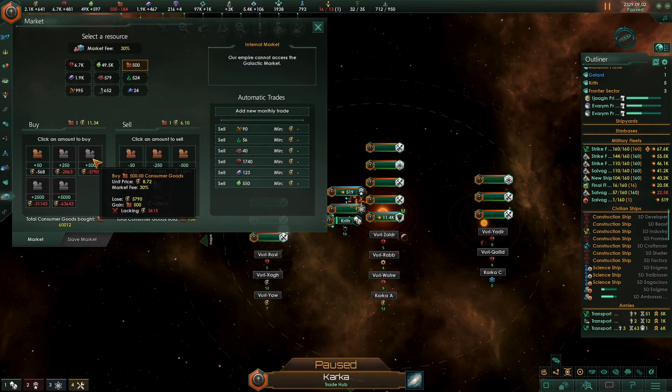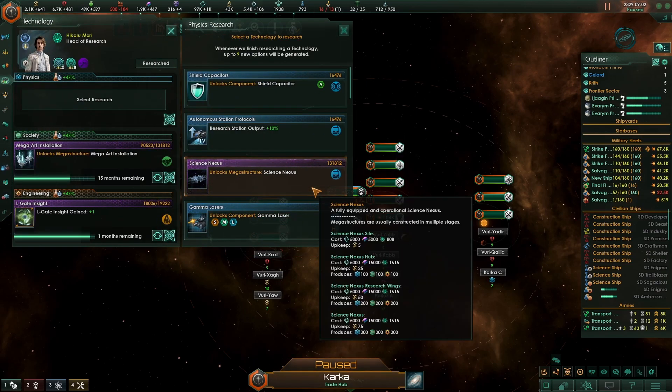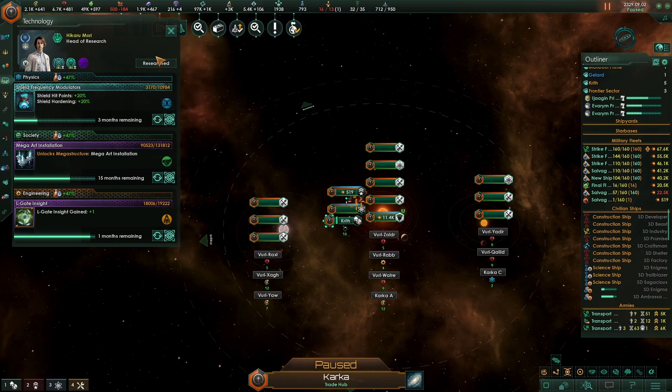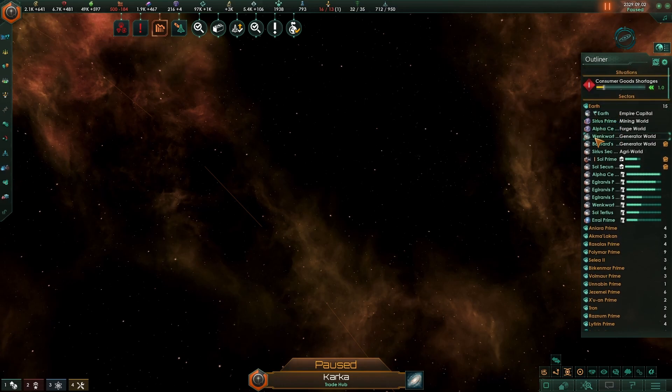Science Nexus. Shield — shield hit points. That's a nice quick tech, definitely get that. I'll go back to mega structures then.